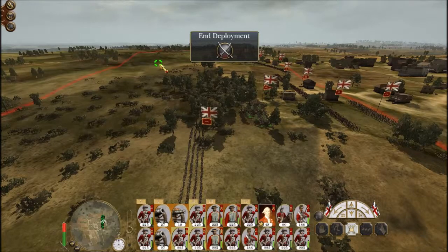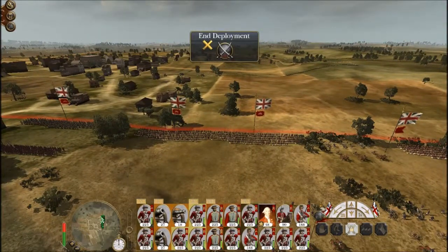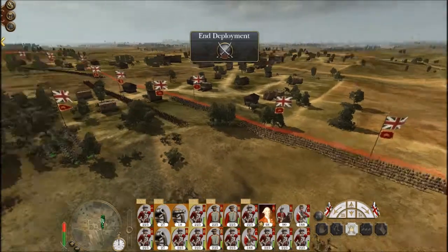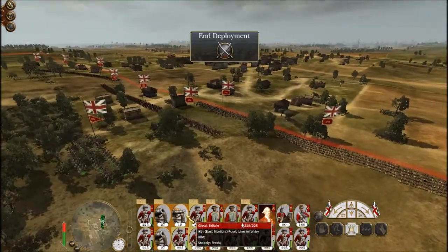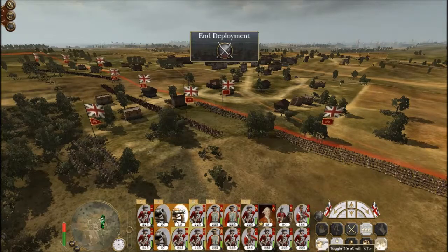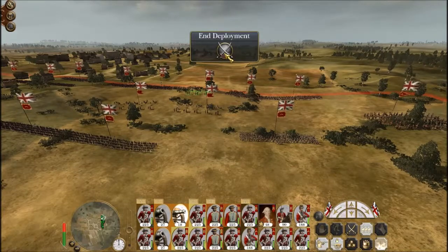Rather than you watching me set up — first of all, bonus: no river, so I'm not going to force a river crossing. But I'm not entirely sure where the reinforcements, even though they're not big armies, are going to come on. So I had to be a bit careful and set up some reserves. Click the button, hey presto.